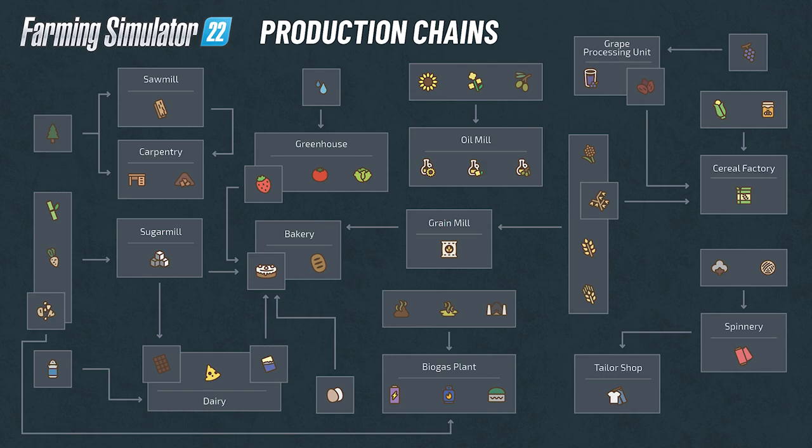Moving on to the production chains: from sawmills to carpentry, sugar mills, a dairy, bakery, and greenhouses, processing of oil seeds and olives at an oil mill, a grain mill, and the biogas plant is now considered part of the production chain. Grape processing leads to a cereal factory. And the spinnery — no longer just a sell point — now leads to the tailor shop.